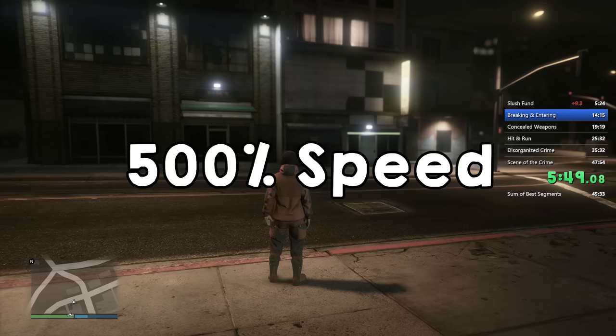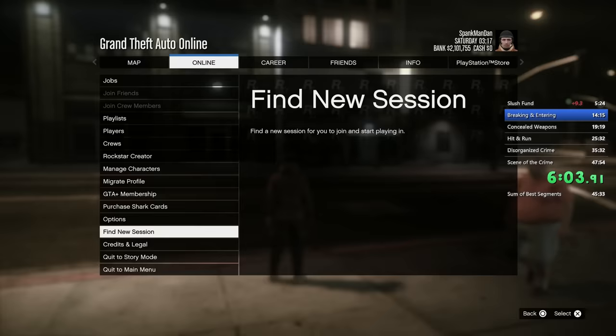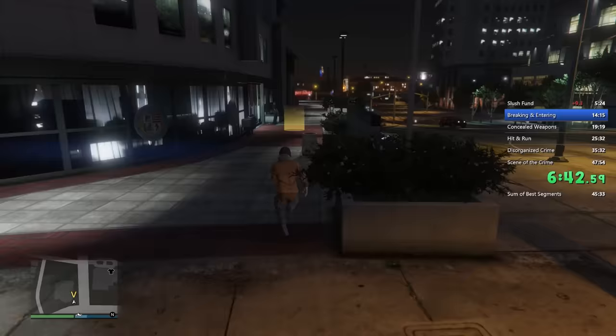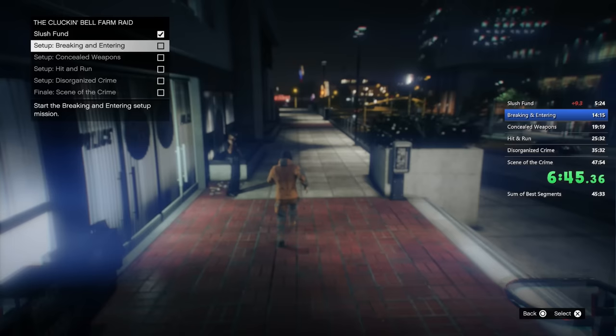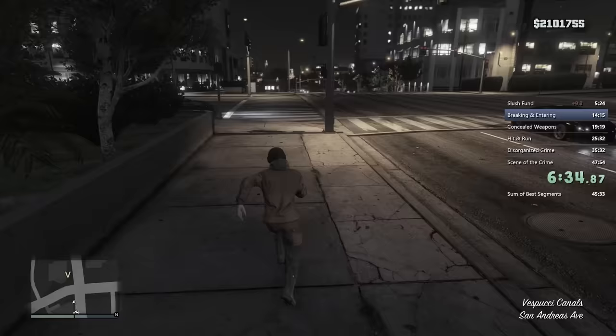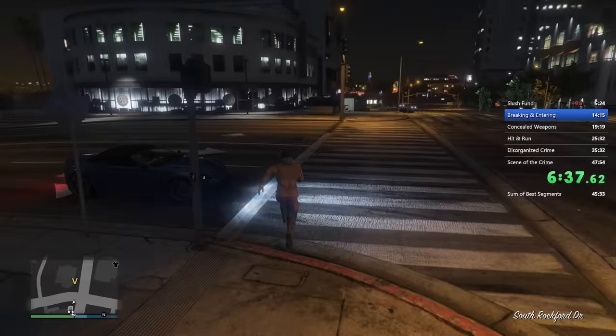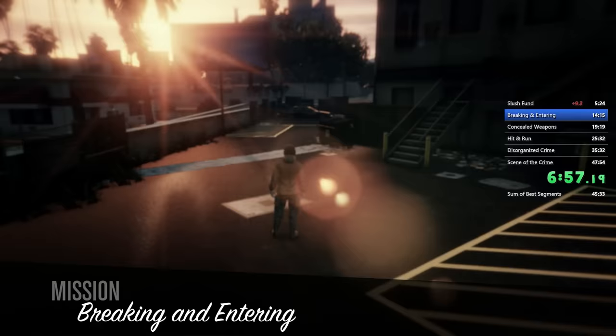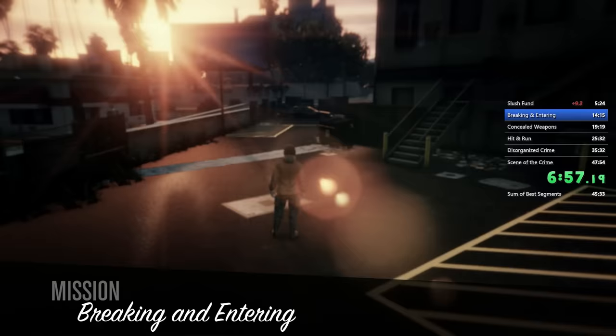The most annoying thing about this whole entire raid is that in between missions, you can't just go ahead and start up another one straight away. You have to wait for Vincent to phone call you before you can actually do the next one, and you have to head back to the yellow circle outside the Vespucci police station every single time. These in-between missions — waiting for Vincent, spawning back at your agency, going to the police station again — adds up to close to 7-8 minutes to the total speedrun time.